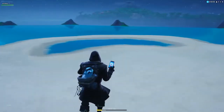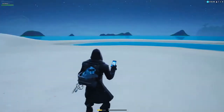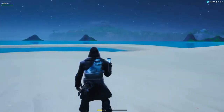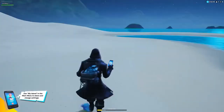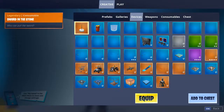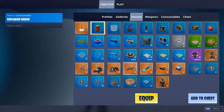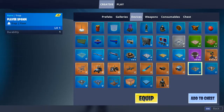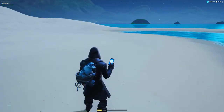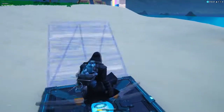The first glitch I'm going to show you is how to get to the main island in Creative mode. A couple of days ago you could not — they just did not allow you to go there. All you have to do is pull out your phone, go to Devices, then go over to the Player Spawn, equip it, and place it down by pressing Q.